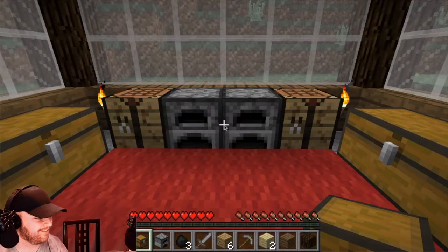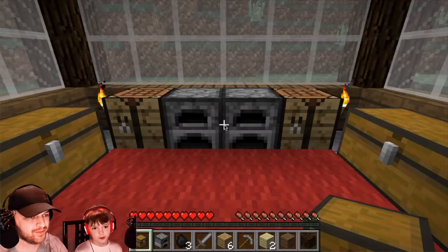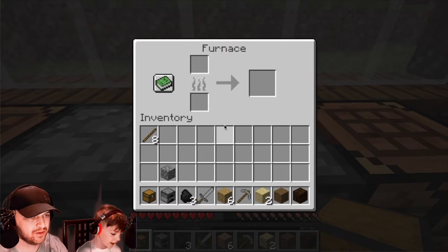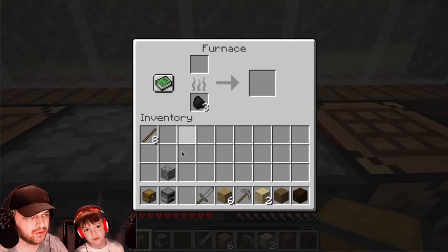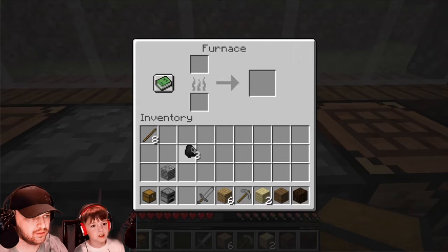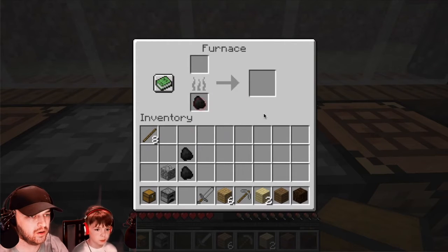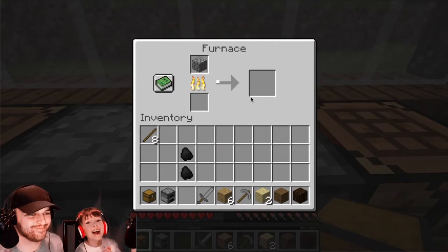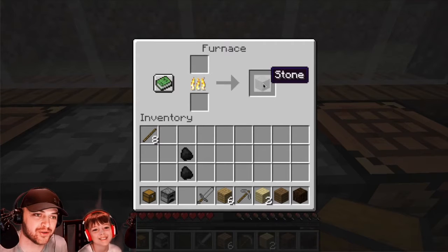Next on the list — stone. This one you need the furnace. So you know where to put the fuel — fuel is the coal. You can place them all in there, it won't take all of them. And then you put cobblestone in there. So now we have stone.